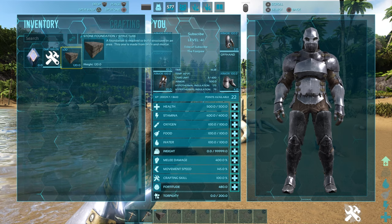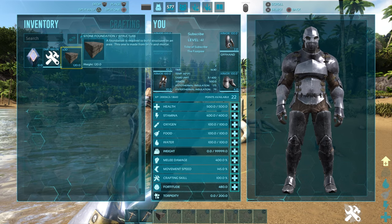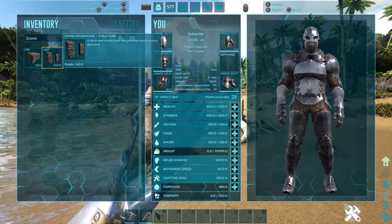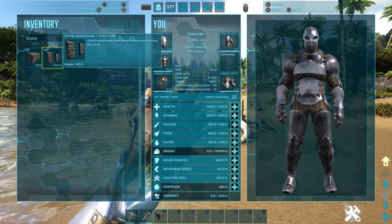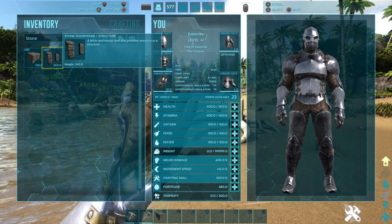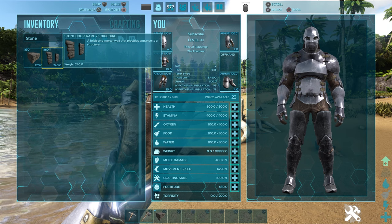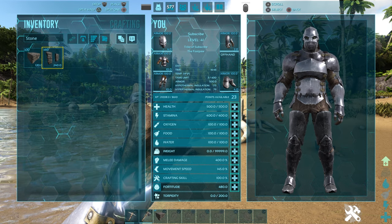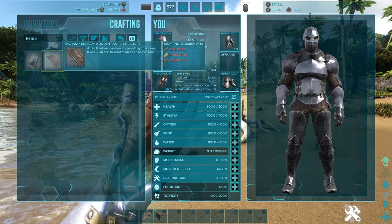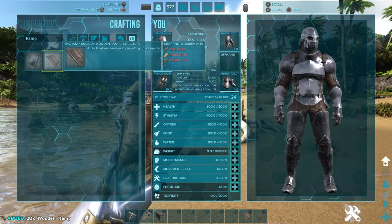I'm not sure exactly how many stone foundations you'll need, so I made 30 just to be safe. You might have to gather some materials to make them because they do take a lot of stone. Then you want to make a lot of stone door frames to go around the trap so you can shoot through the door frames to trank the T-Rex. Make probably 40 to 60 door frames. Then we're going to need wooden ramps just to get him into the trap, so make about 10 to 15.